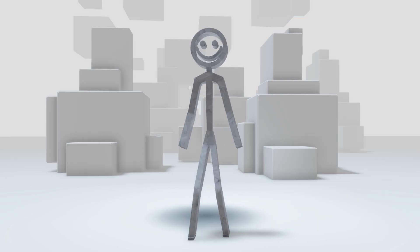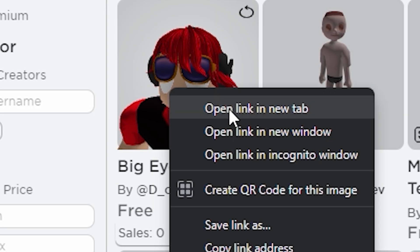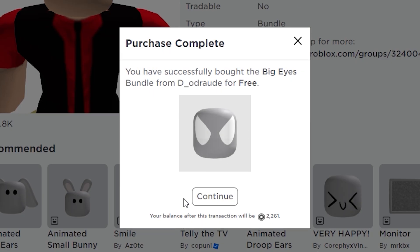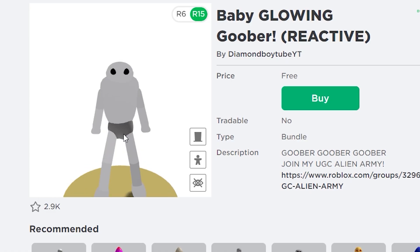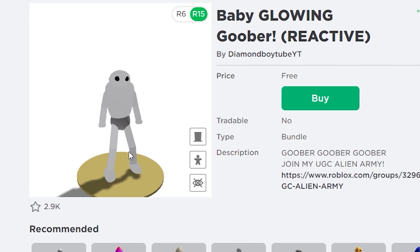Here's a new way to get headless — open the marketplace and click on the filters I click here; you will see the new free items. This one will give you big eyes and it's free, so grab it. There are lots of free items, so just grab the ones you like. There is even a whole character bundle for free — this guy looks kinda weird.